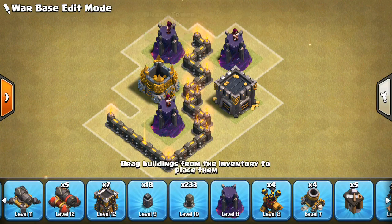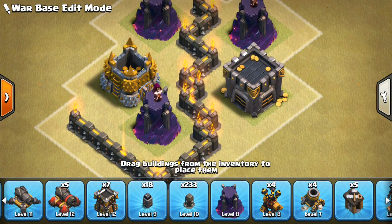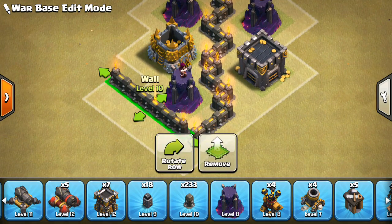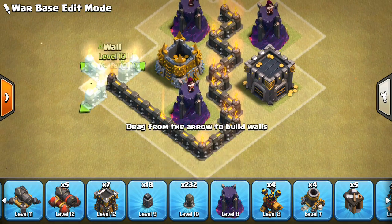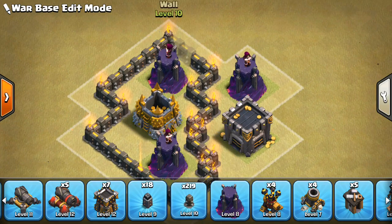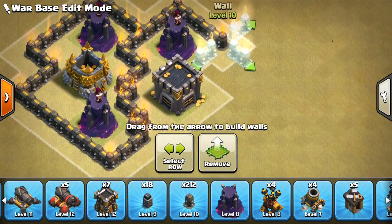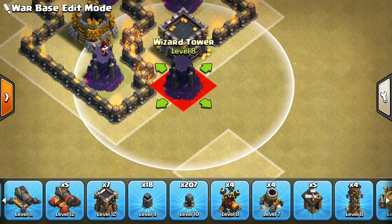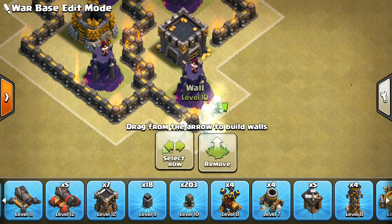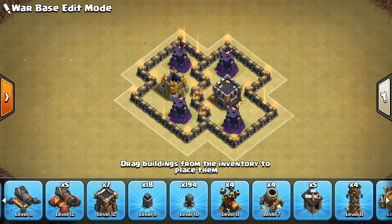Then one more Wizard Tower up top. So yeah, that looks good. We can actually move this down one right there. And I'll put the Infernos down in just a moment and you guys might get an idea of what I'm shooting for. So that's going to kind of be a split core in that there's two different parts to the core. I guess we could put a Wizard Tower right here - might as well, just make the core a little bit bigger. Let's fill that in right like that. The core looks pretty solid.